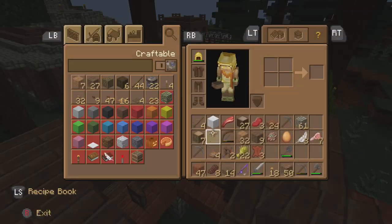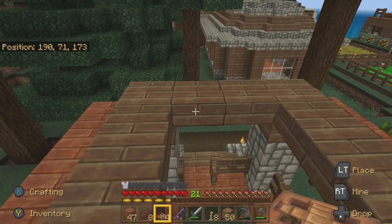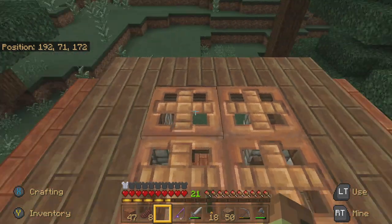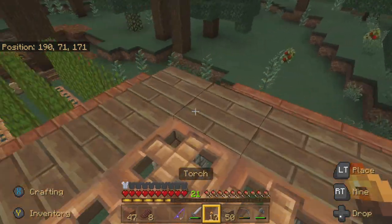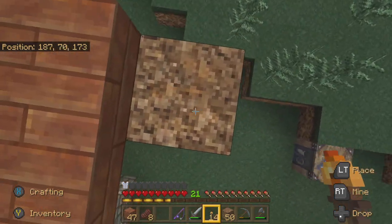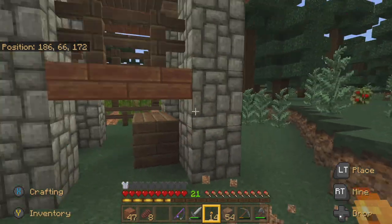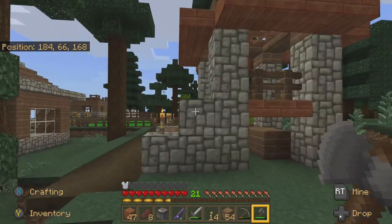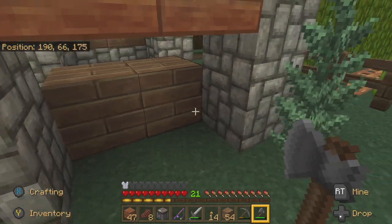Now we can put the trapdoors to close the top just like that. I like to put light up here because you don't want mobs spawning up there. It's a nice little egg collector. We'll need to find chickens. We'll put the chest here and then you can open it, and we'll get the hoppers.